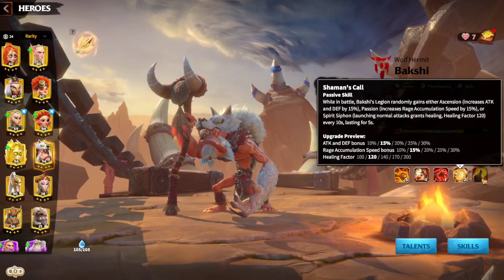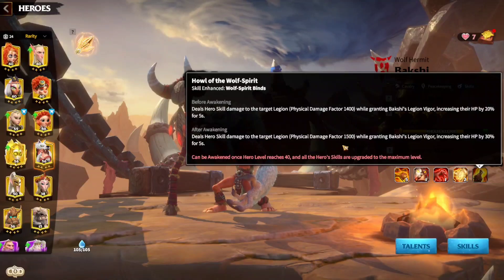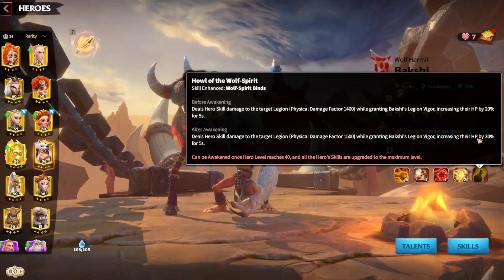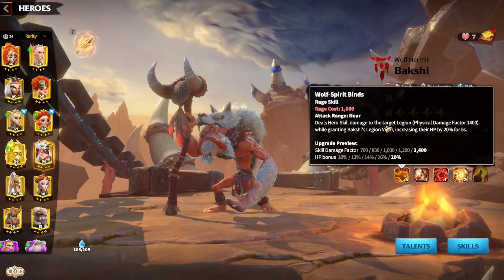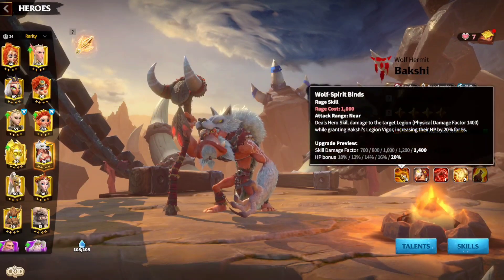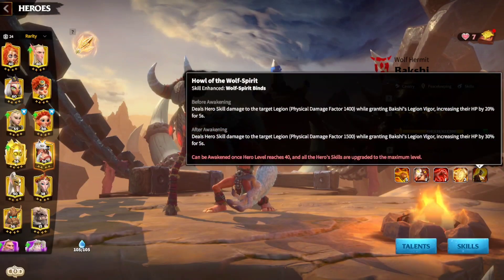You don't know which benefit you're going to get — it pops up randomly. It could be the rage accumulation, the attack and defense, or the healing factor. This is an excellent hero. Looking at the awakening skills, Bakshi can now do a rage skill damage of 1500 and increases HP by 30% for 5 seconds. The awakening skill is going to amplify the rage skill and take it to the next level — Bakshi is just going to be crazy.